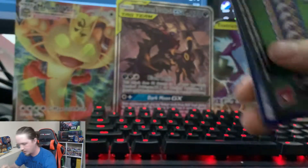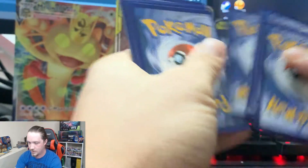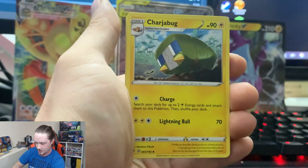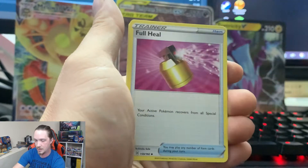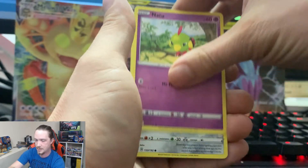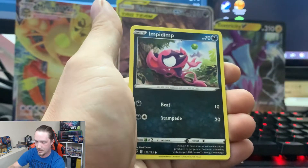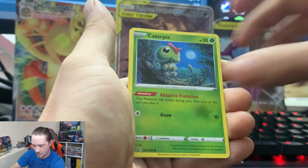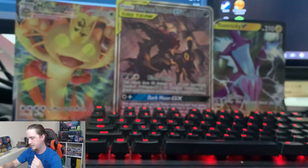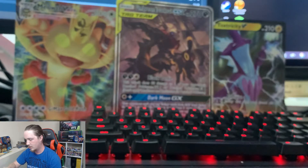Another green card. I say four to the front every time — I'm dyslexic, sorry. Grass Energy, Charjabug, Skuntank, Full Heal, Electabuzz, Natu, Honedge, Impidimp, Magmar, Reverse Holographic Caterpie, and a Barbaracle. Barbaracle, yeah.